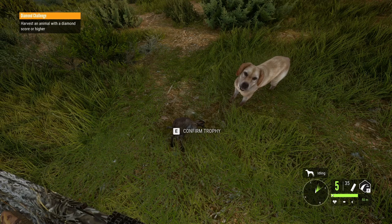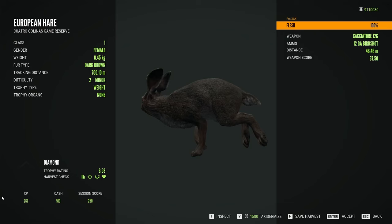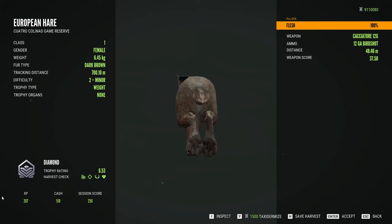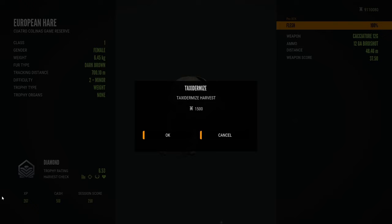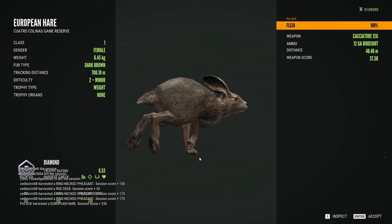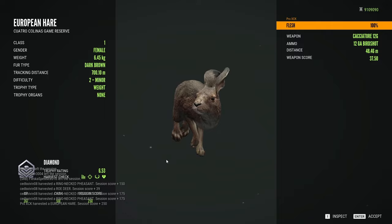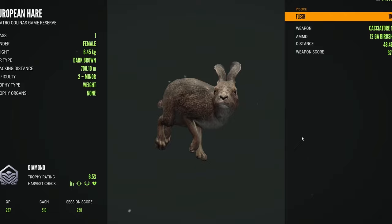So let's see how big it is. No way! 6.53 — diamond! Level 2 diamond European hare. That's insane. We may have just scored the rarest diamond in the game. I don't know if it is the rarest diamond, but it's definitely up there. What a nice trophy — 6.45 kilograms. The weight is more on the low side, but luckily she scored above the diamond requirement.